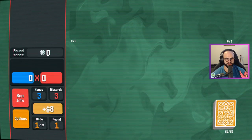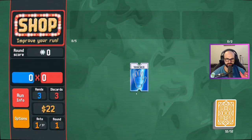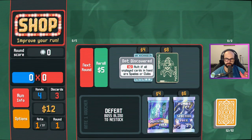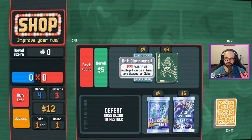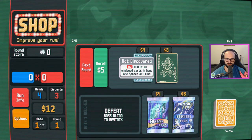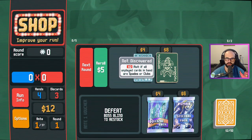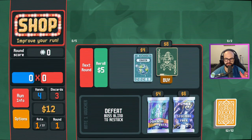Eight dollars — so we get interest off the bat also. Permanently gain one hand per round — that's an easy redeem for ten dollars. Times two mult if all unplayed cards in hand are spades or clubs. So if you have all dark cards in your hand, you get double your mults. That seems really strong. Let's give it a shot — we got eight bucks.